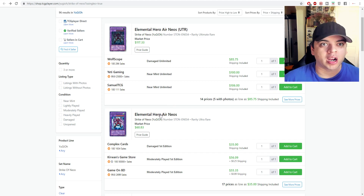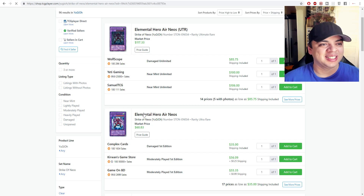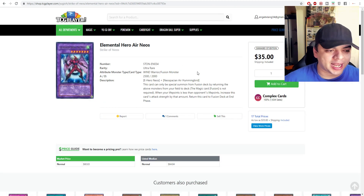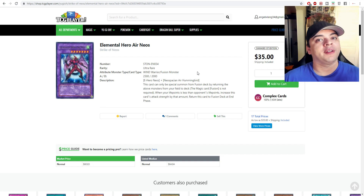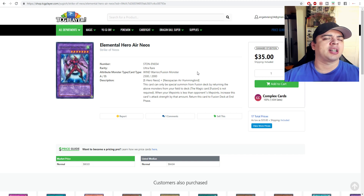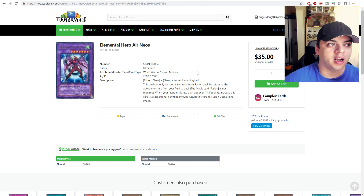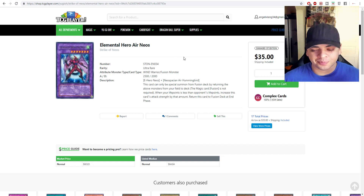Elemental Hero Air Neos Ultra Rare from Strike of Neos is also going up in value. The original price point is $60 — unlimited versions are roughly $59 and first edition Ultra Rare versions are also about $60. The question is: if the Ultimate Rare version spikes high, will the original prints follow? It's like Stardust Dragon — the Ghost Rare first edition is insanely high, unlimited is pretty high, and the ultimate versions follow. I think we may see the Ultra Rare counterparts of these hero cards go high in value as well.